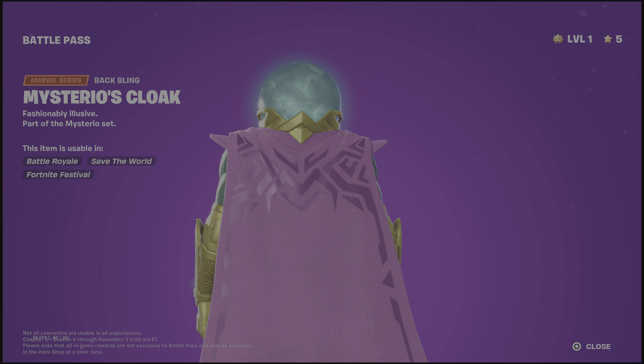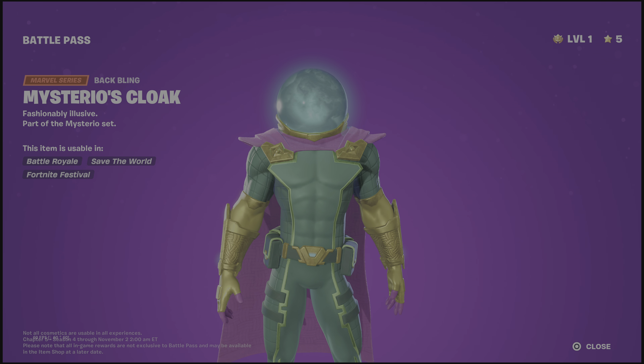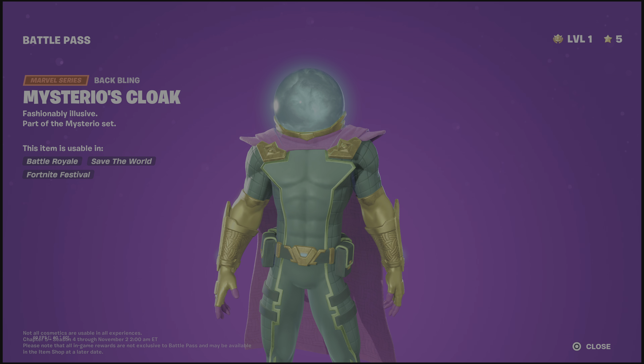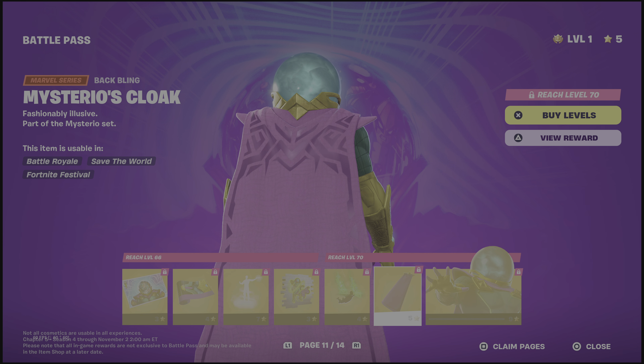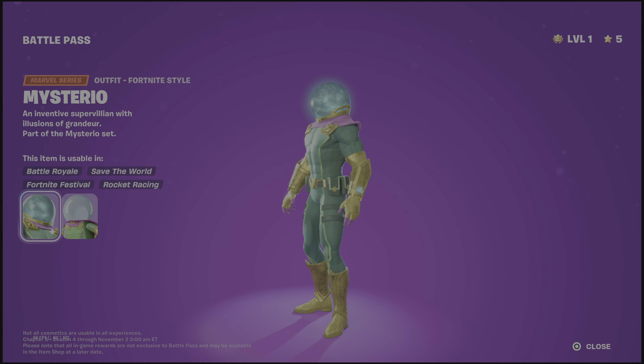Illusory Plume — that's actually kind of cool. Then we have Mysterio's Cloak, which has a reactivity with him — it merges with his outfit. If you use it on any other skin it will just sit there. And of course we have Mysterio himself.